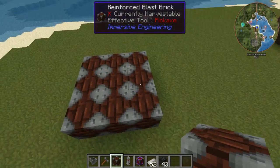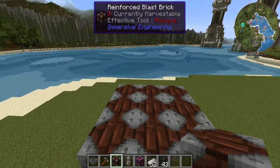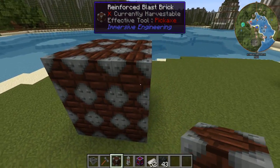We're just going to do the 3x3 just like the Coke Oven, fill it all the way in again at the next layer up, and then do the same for the third layer. So there you go.